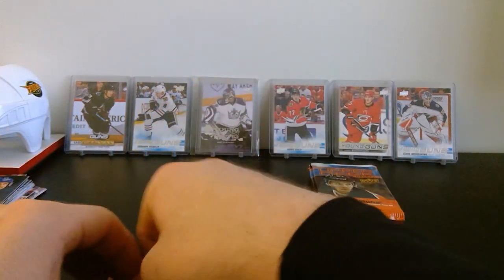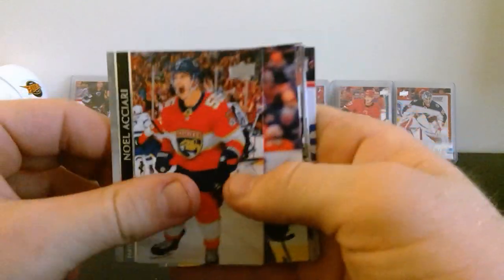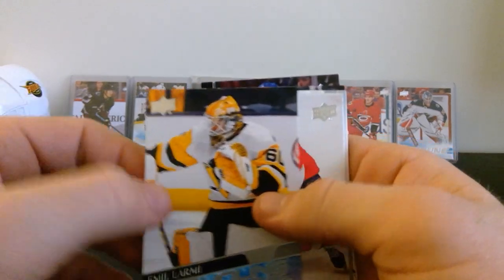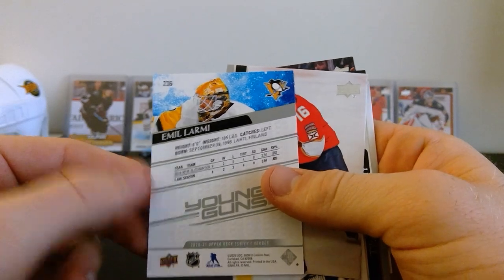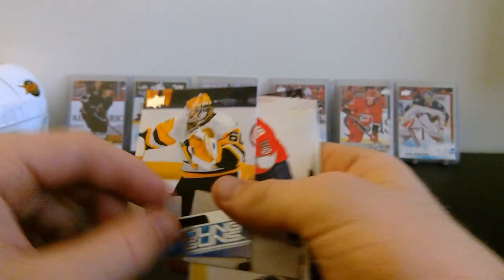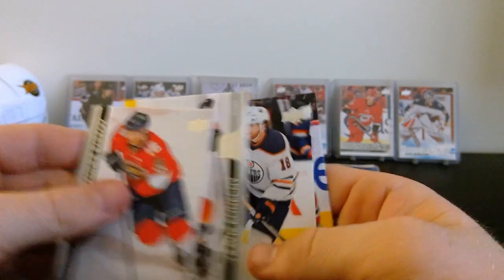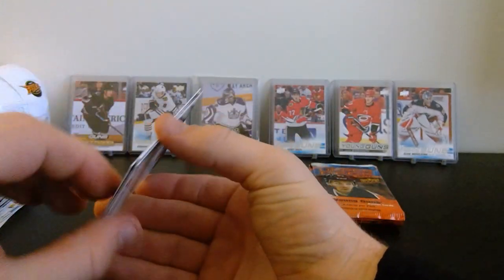At least it's something new - we've got Nolan Patrick, Kevin Hayes, Connor McDavid, and the Young Guns of Emil Larmi for the Penguins! Looks like he just played in the AHL last year - not sure who that guy is, let me know if you guys know anything about him. We've got Alexander Barkov, Travis Konecny, James Neal, and Jonathan Drouin.